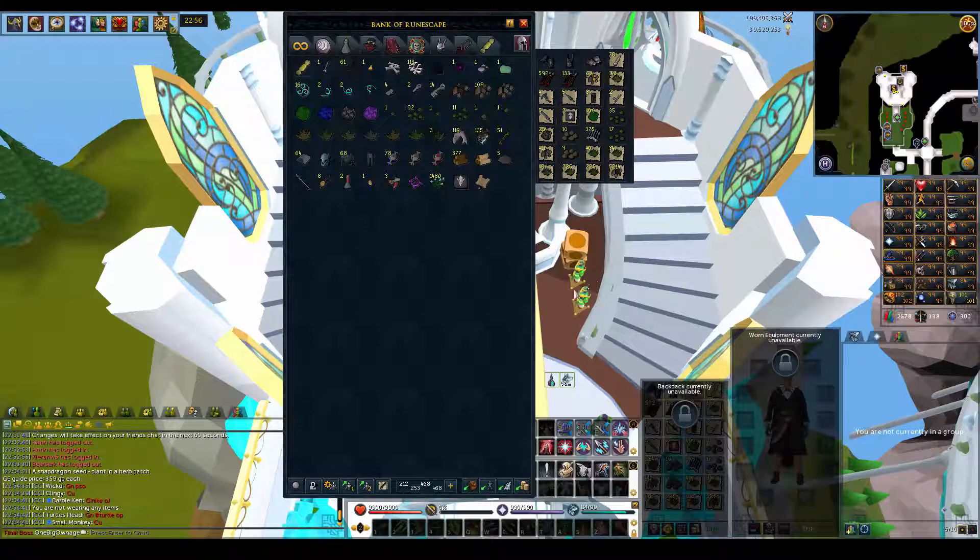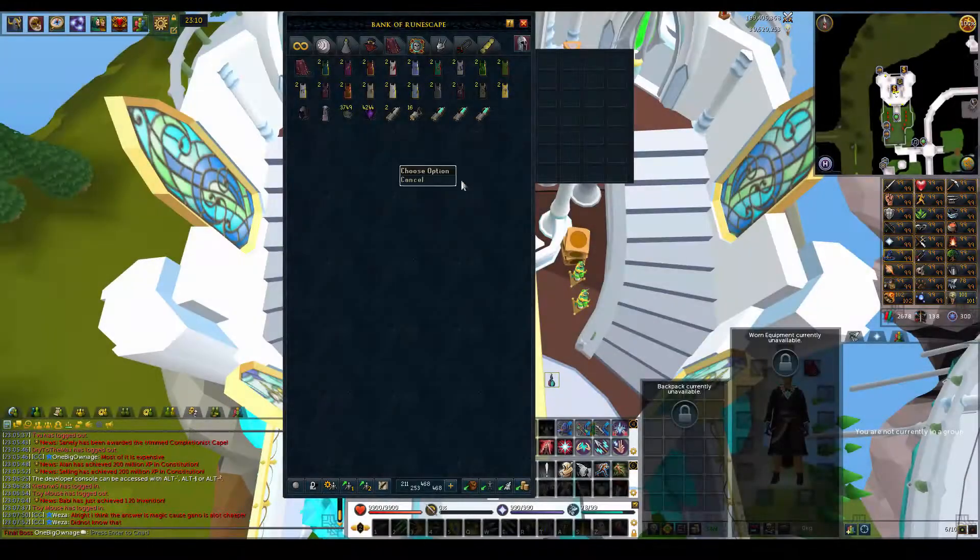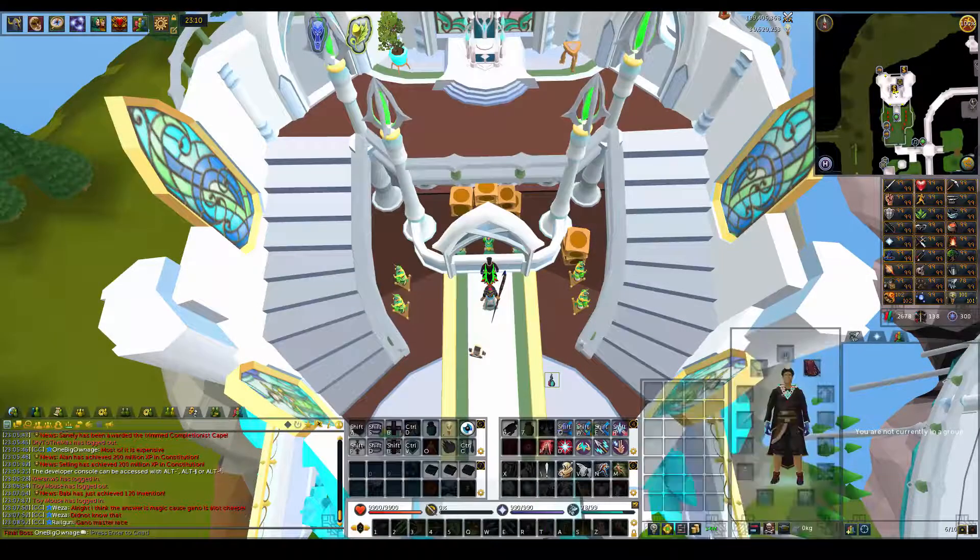So probably getting down to about 30 to 32 mil, maybe - 32 mil might be a stretch. But yeah, that's all of this. Let's see how much we get. Sold all of it - got 34.3 mil.